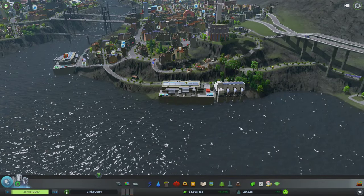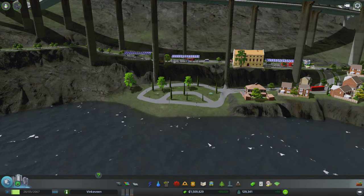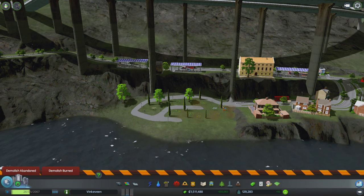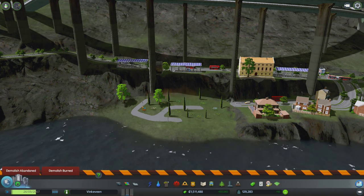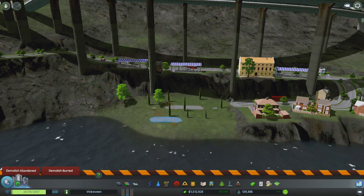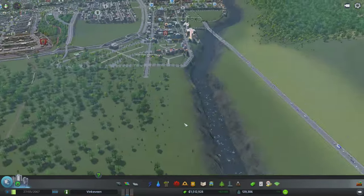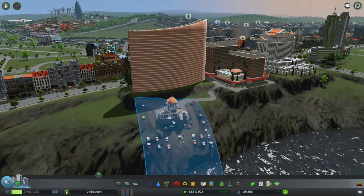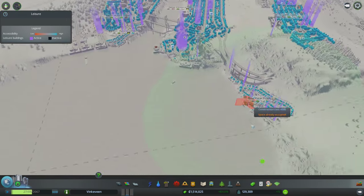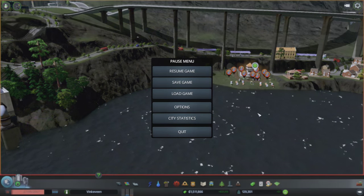This area is not getting its trash picked up. I'm going to switch out the park I made by hand and replace it with that beach thing I have over here. I'm going to press T because I have the eyedropper tool and grab it from there and place it here. It should work. There you go.